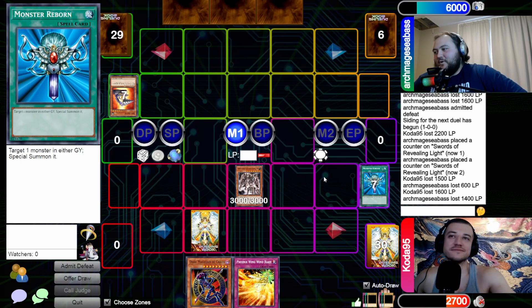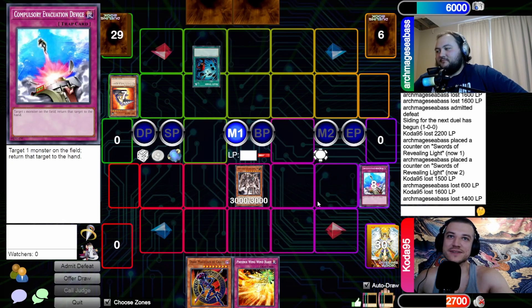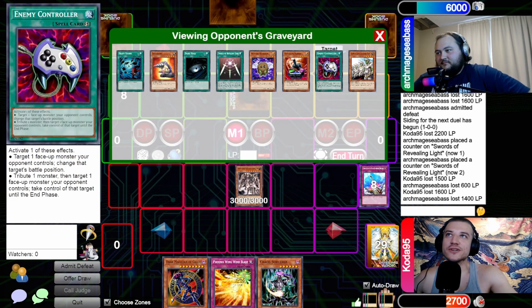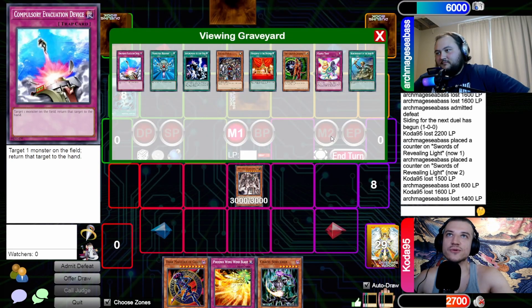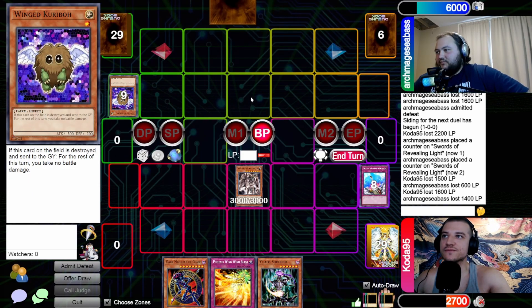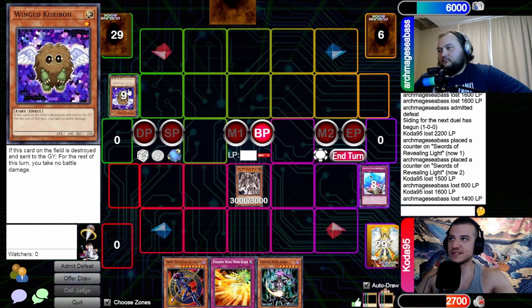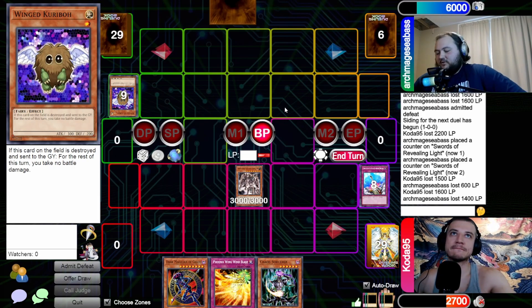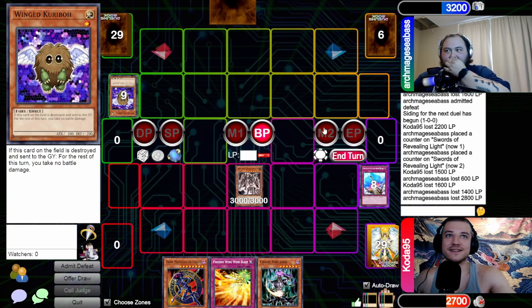Draw, standby — go to main. There's a Wing Karibow in there — a new card. Let's go straight into battle. Second Wing Karibow! So for the rest of the turn you take no battle damage — does that count for the piercing? It technically flips, so you perform the damage calculation which would initially be zero, but because of piercing there would have been damage. The damage gets applied while it's still on the field.